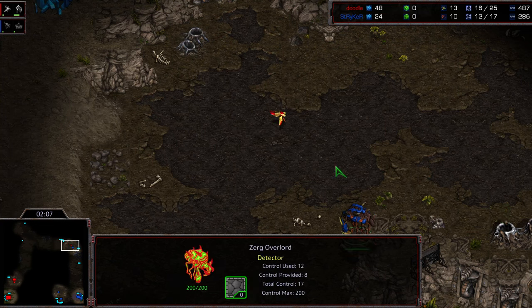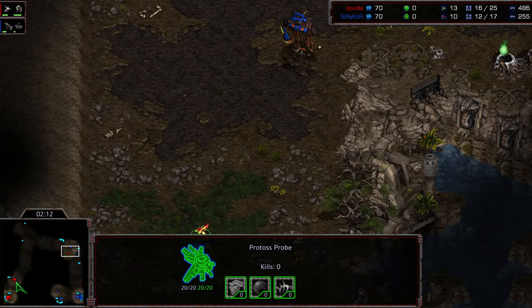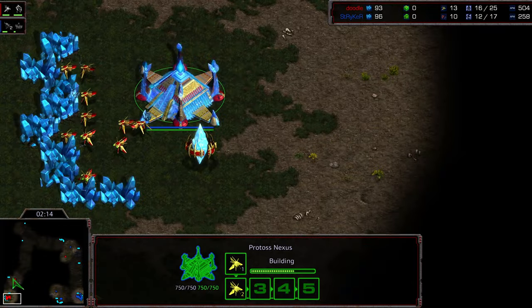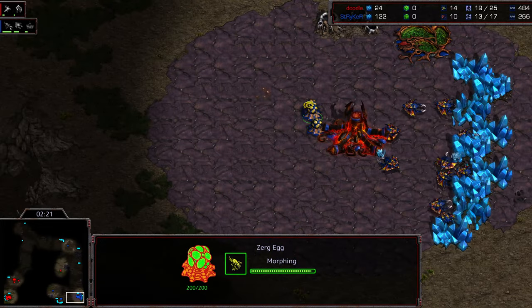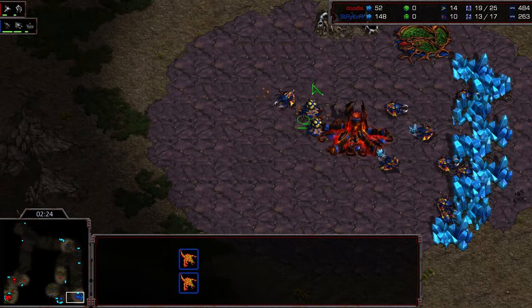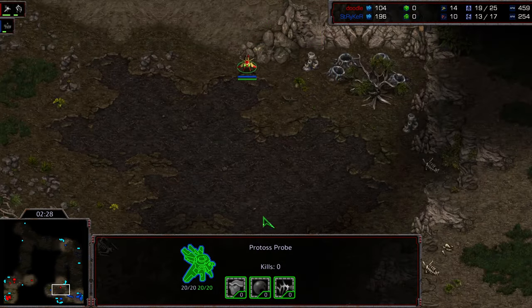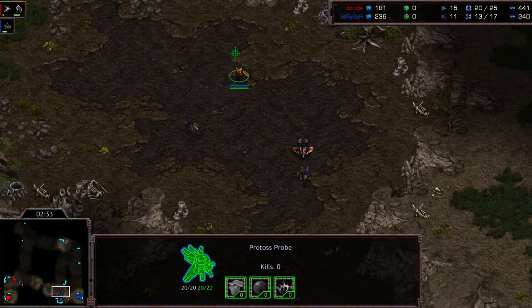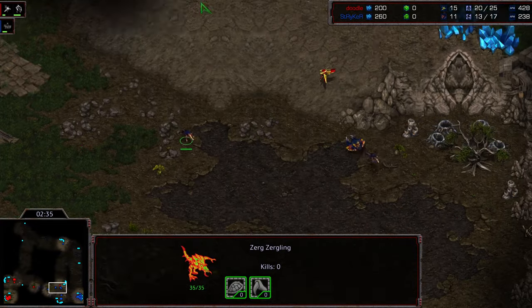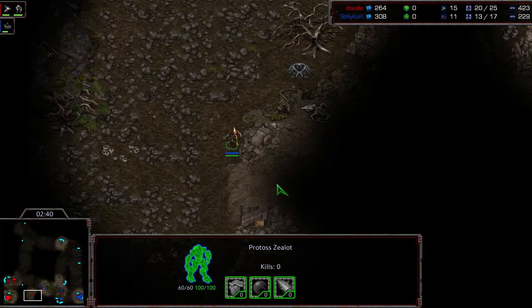The overlord's been spotted top right. Doodle recognizes the scouting pattern so he's going to make an immediate adjustment and save himself a few seconds. He's queued up a second zealot so it knows where to go. We do have at least four zerglings produced right off the bat — keep in mind a zealot, depending on the damage initially absorbed by this probe... okay, it's going to back up initially. Striker still hasn't gotten his scouting information.